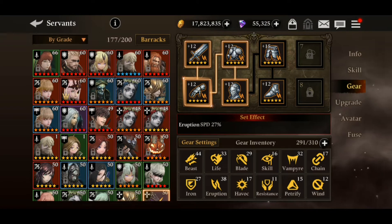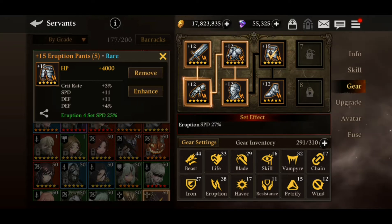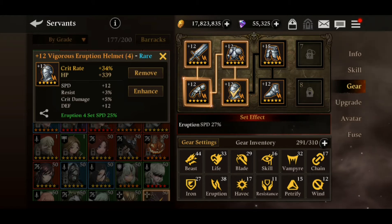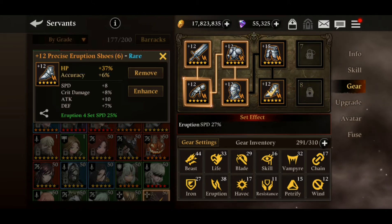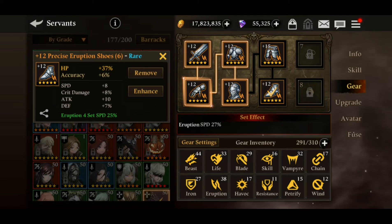Now let's get into the equipment. As she is a healer, we need to focus on Eruption and Life gear sets. For the weapon, shirt, and pants, the primary stats are flat stats so don't worry about those. For substats, focus on speed, HP percentage boost, defense percentage boost, and accuracy percentage boost. For the gloves, speed should be the primary stat; for the helmet, HP percentage should be the primary stat; and for the shoes, HP percentage as well. Give her the Eruption and Life gear sets — nothing else.